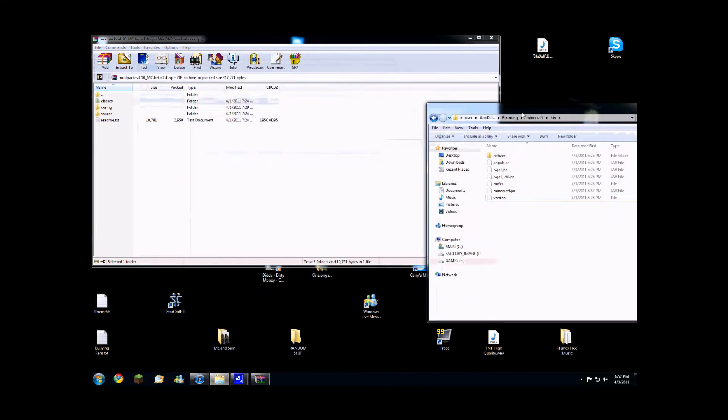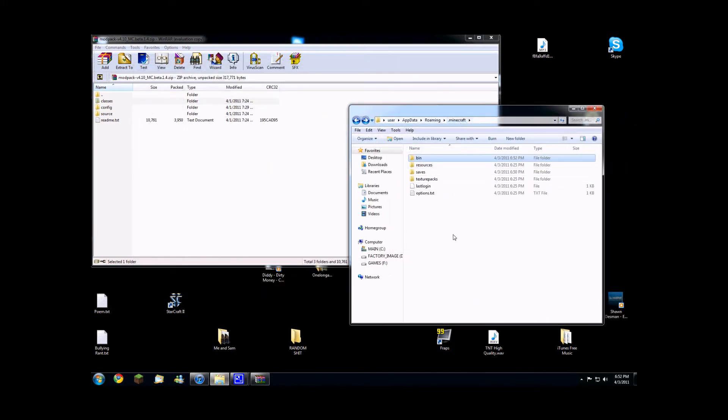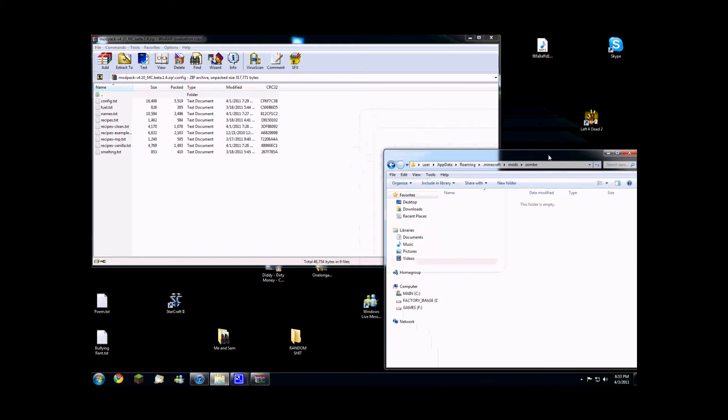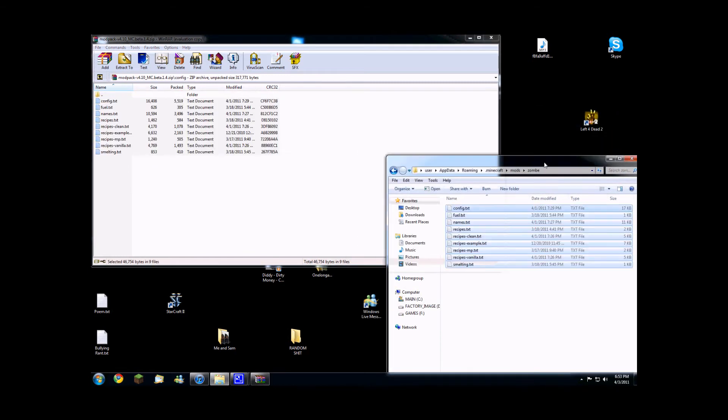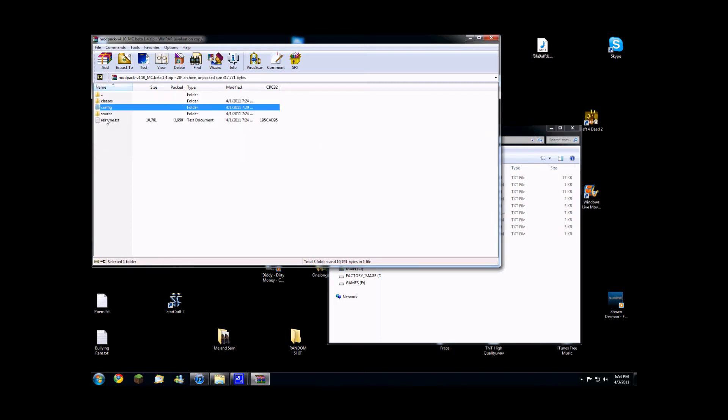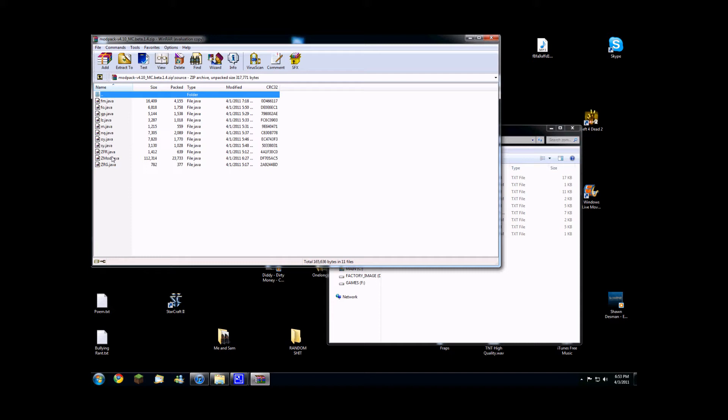Go to your .minecraft folder and make a new folder in it. Name it 'mods' — no capitals, just M-O-D-S. Once you have that made, go into the folder and make another folder. Call it 'Zombie' — without the I, like the pack is called: Z-O-M-B-E, no capitals. Then go back into your mod pack, go into the config folder, take all of these configs, and put them into that mod zombie folder. Don't touch the source files at all — apparently they're not supposed to be touched.